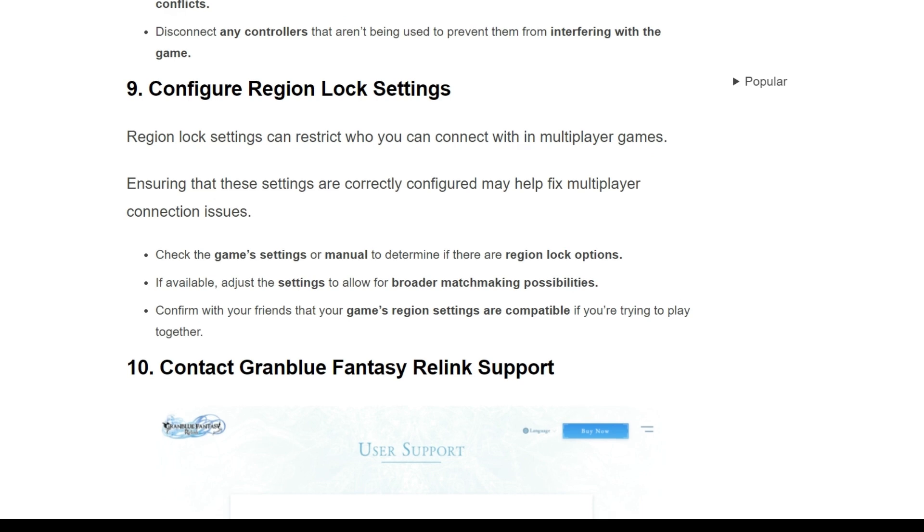The ninth solution is to configure region lock settings. Region lock settings can be a major factor in whether you can connect with others in a multiplayer game. Ensuring that these settings are correctly configured may help fix multiplayer connection issues. Check the game settings or manual to determine if there are region lock options. If available, adjust the settings to allow for broader matchmaking possibilities, and confirm with your friends that your region settings are compatible if you are trying to play together.